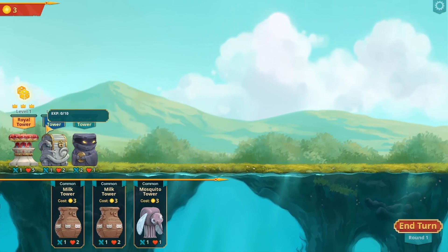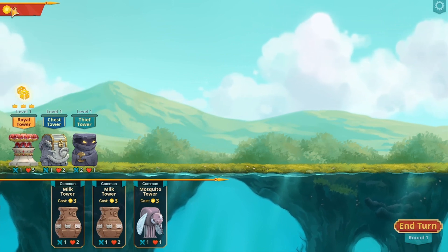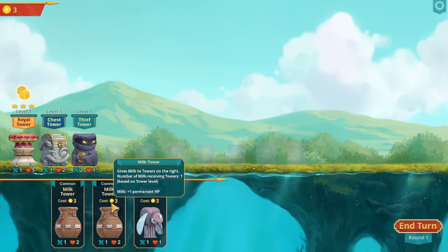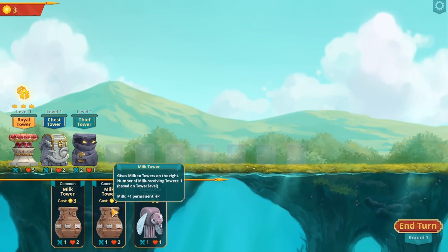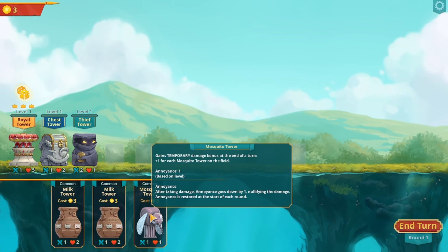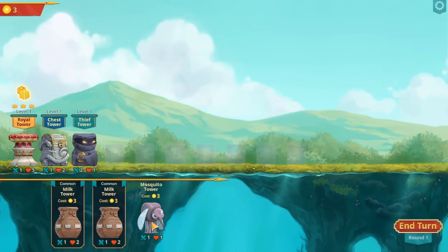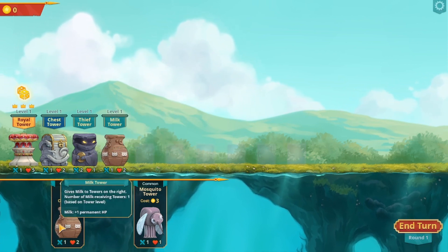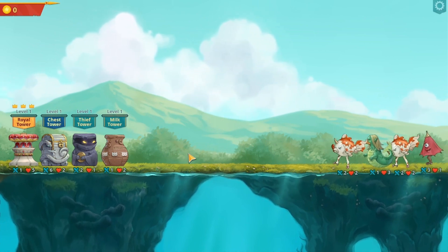It doesn't say it needs to be adjacent or anything. Plus one gold - I got three gold. Milk gives milk to towers on the right; milk plus one grants a temporary damage bonus at the end of the turn, one for each mosquito tower on the field. I want a few mosquito ones. I'll get some of these milk ones and put them down to get more powerful attacks. Here come the bad guys!